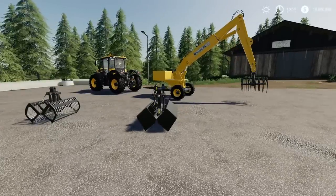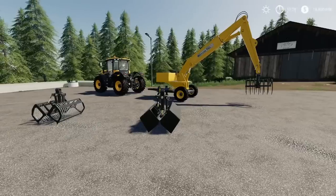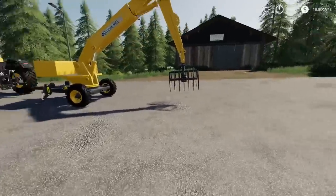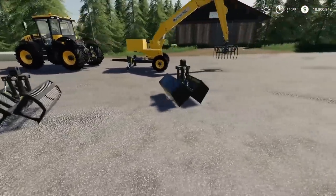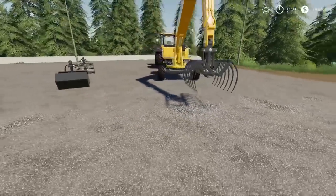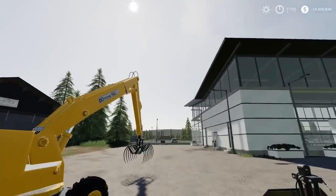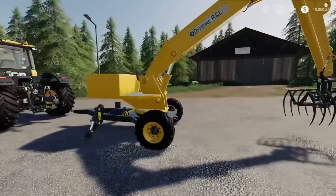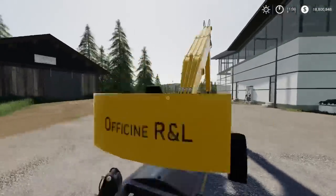Next up we've got the Trailed Loader by RL Modding. I like this — it's got quite a few options. It can be used for moving sugar beet, wood chips, crops, and bale handling. I love that grab for doing bale handling. This can also be used as a standalone device — you can take it somewhere and place it. If you're loading bales into a hayloft or feed mixer and want it there all the time, it's very handy. But it's also trailed — you can hook it up with a PTO and take it wherever you need.